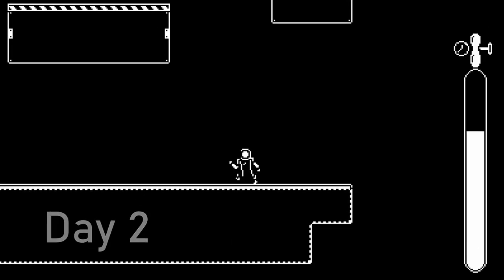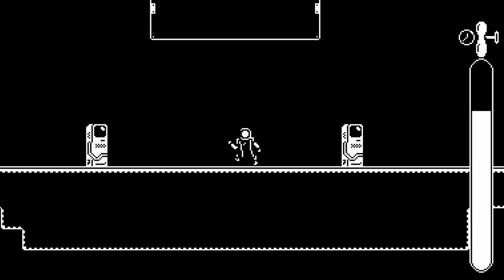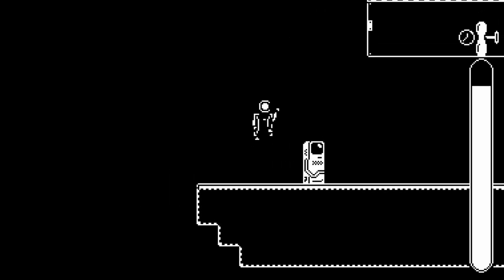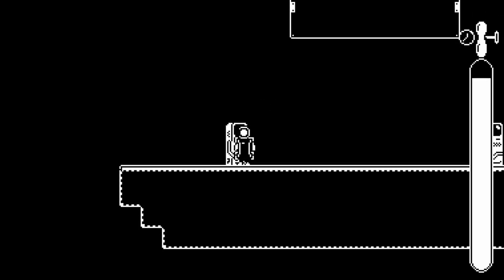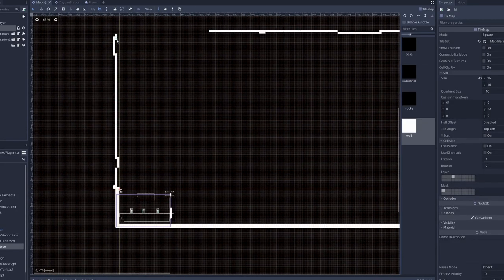On day 2, I started off by messing around with the gravity values a bit, to make it seem a little more floaty and space-like. I then leveraged the asset pack that I mentioned earlier to make these oxygen stations. I made it so if you walked up to it, you would snap to the station and start refilling your oxygen meter. My plan for the station was to be one giant map, so I drew out this big map border.